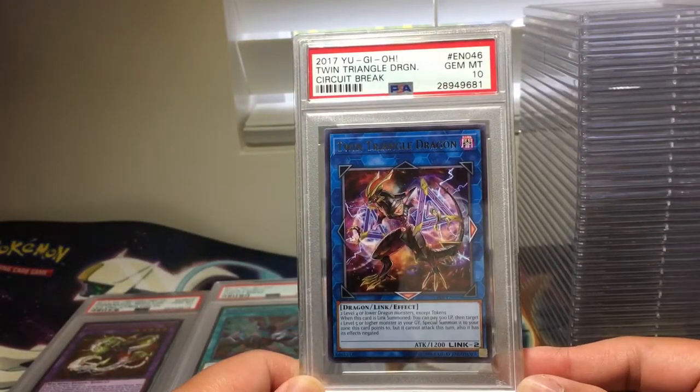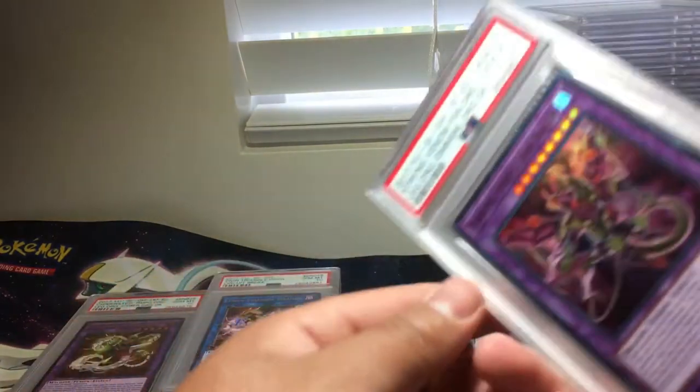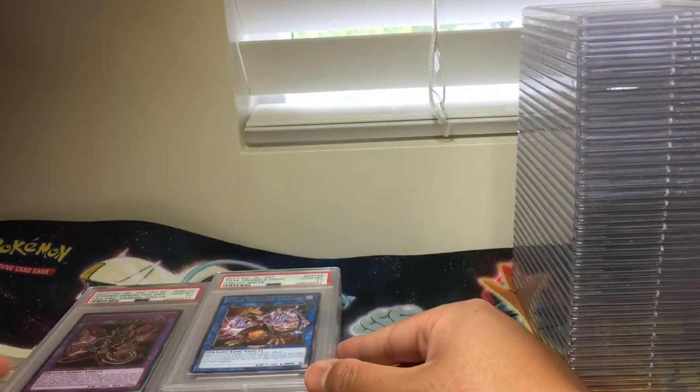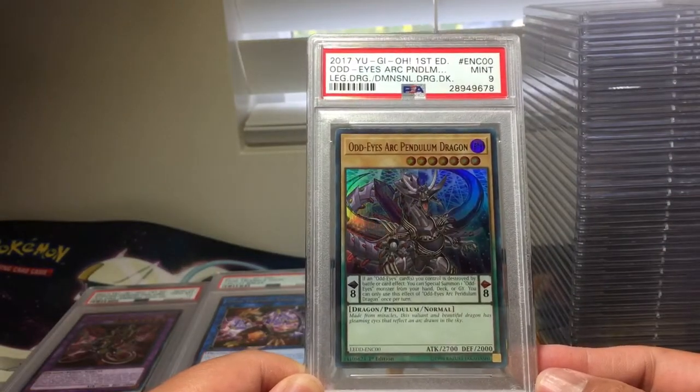Twin Triangle Dragon, PSA 10. Starving Venom Fusion Dragon, PSA 10. Very nice. Thought-Eyes Arc Pendulum Dragon, PSA 9.